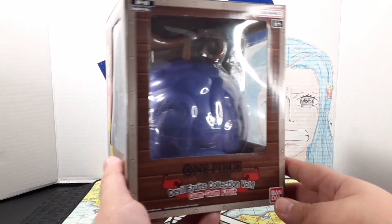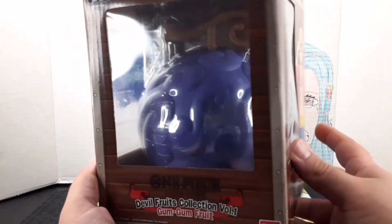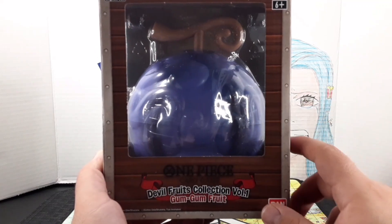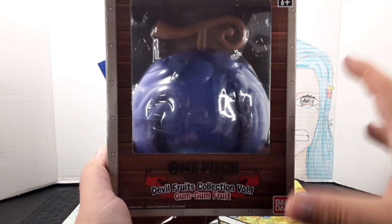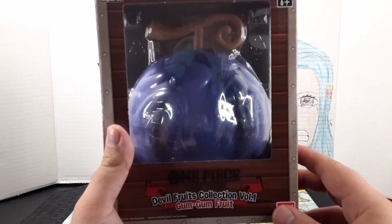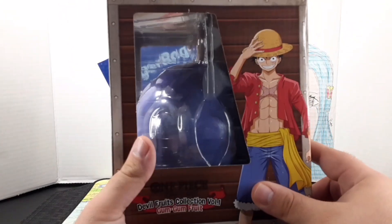As you can see, the front of this box looks almost like a treasure chest in a way. But the content inside, it's like a sort of replica case of the Gum-Gum Fruit — the fruit that Luffy eats.